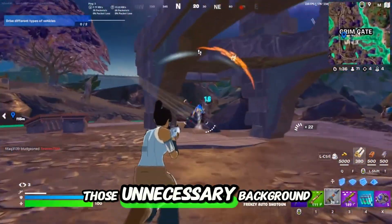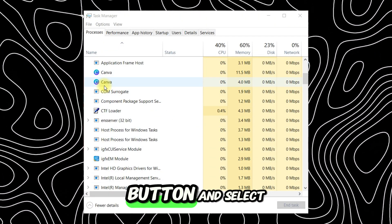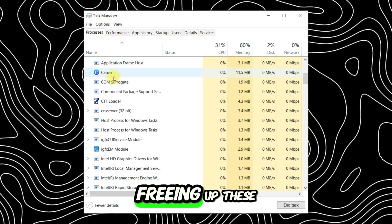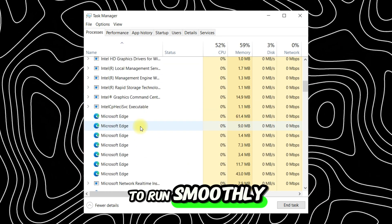First up, let's clear out those unnecessary background processes. To do it, right-click the Start button and select Task Manager. Look for apps hogging CPU, select them and click End Task. Freeing up these resources ensures Fortnite gets the power it needs to run smoothly.